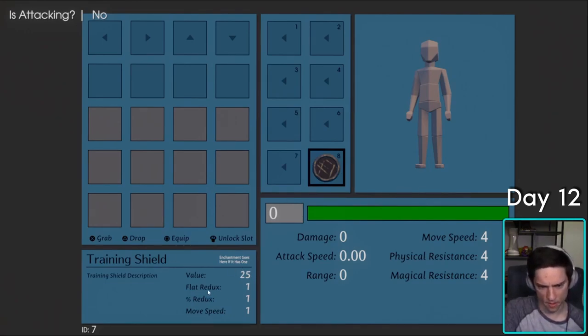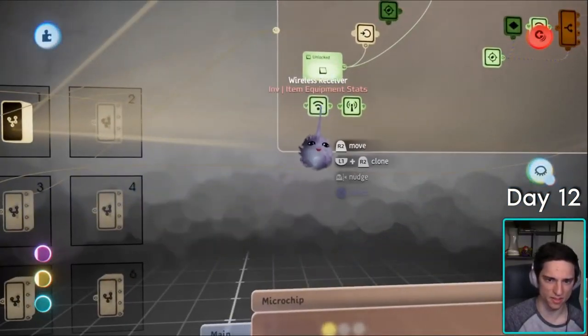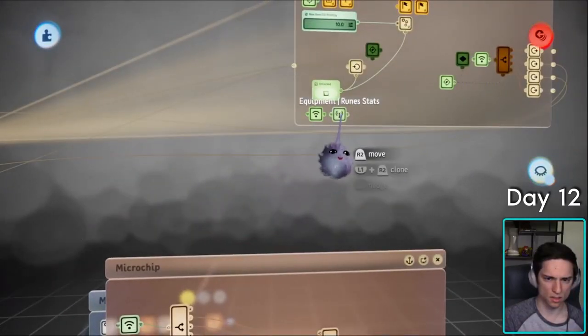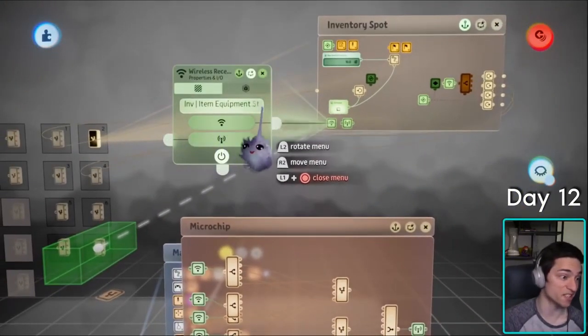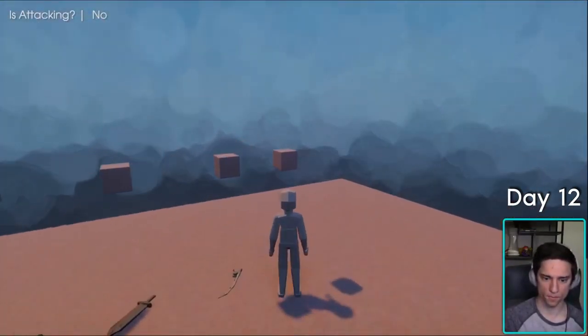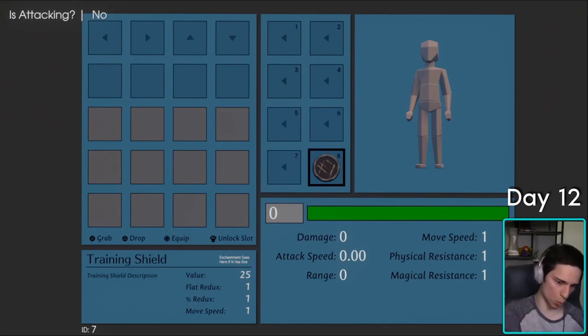Wait, here's a bug — these stats are different from these stats, which makes no sense. This is probably just a really simple bug where I just didn't finish this. Item ammo stats — yup, there it is. I forgot to move the box. Does it work? Yes. So it's one and one — that makes more sense.